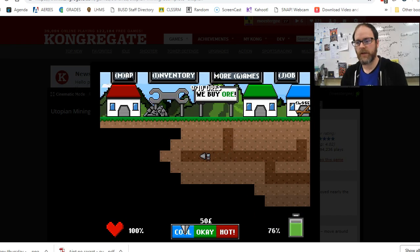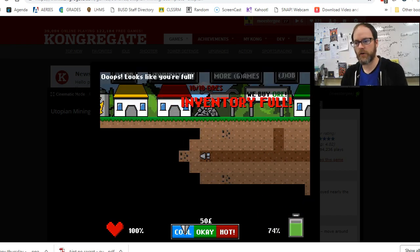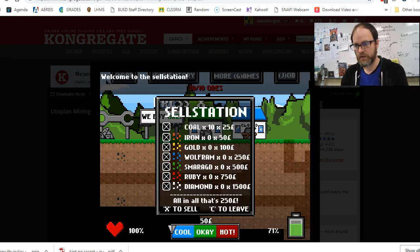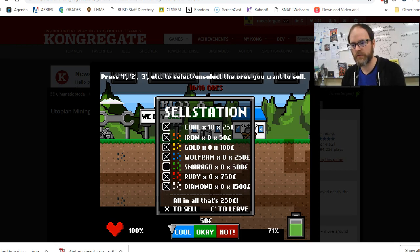I'm going to collect this coal and then sell it at the place that says 'we buy ore.' My inventory is full, which means I can't get any more, so I need to sell my ores. You can also upgrade your robot later to make room for more. At the sell screen it shows all in — that's 250 pounds. Press X to sell everything marked. The ore types are: one for coal, two for iron, three for gold, four for Wolfram, five for Smaragd, and six for ruby and diamond. I'll leave them all on and press X to sell.